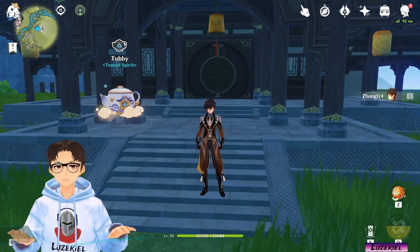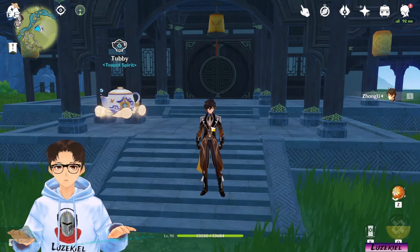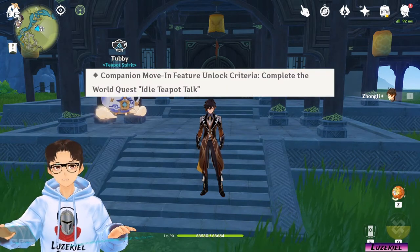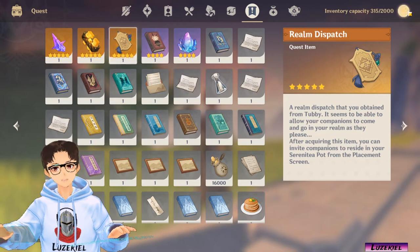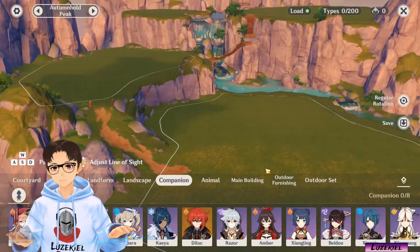If you already have the Serenity Port function unlocked by the release of Patch 1.6, you would have received a quest called Idle Teapot Talk. Head over to Tubby in your teapot and complete it to receive a Realm Dispatch Item. Once you have it, open up your editor and navigate to your Companion tab. Now you can start placing your characters into the Realm.